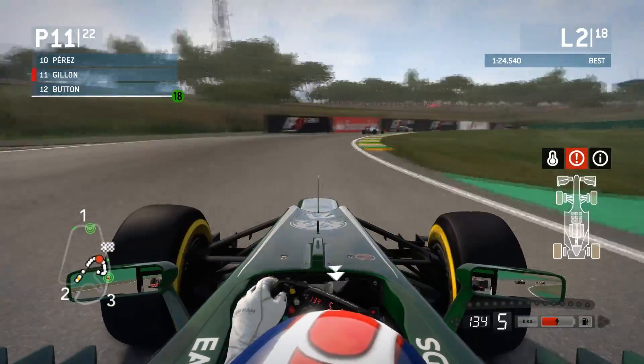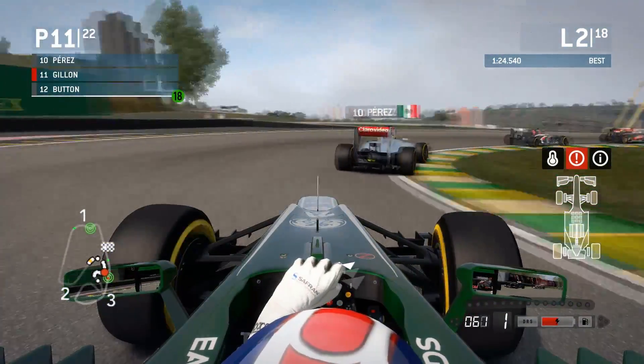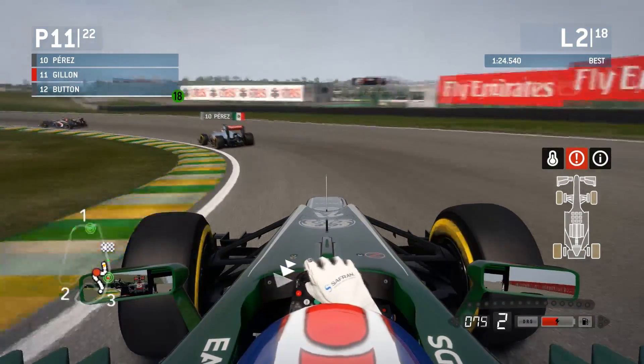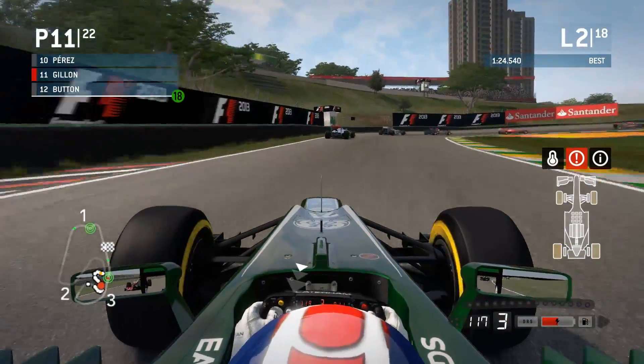Traditionally this circuit was fairly hard on fuel with a lot of consumption, but I don't know if that's the same in this game. I've managed to close on Perez there. Keeping it tight to the inside on this corner because apparently the AI can monster me up the inside, as I learned last lap.